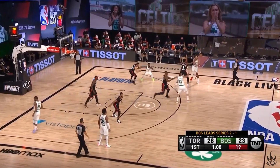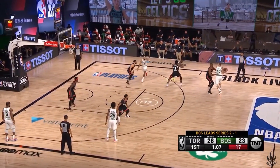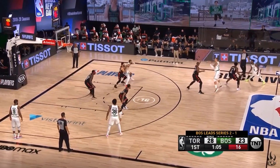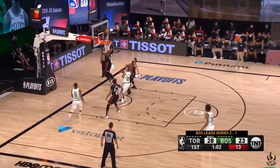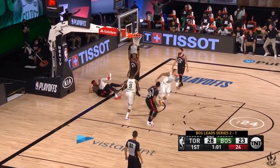I want to run this back so you guys can look at Siakam on display. Look how far deep into the paint he's extended. That entire baseline area is his zone, and you cannot do that with every player. That's Siakam's length and speed that allow Nick Nurse to deploy that option. He's basically saying, 'Siakam, you've got that entire area, and I trust you to guard it.' You can't do that with any player — that's special.